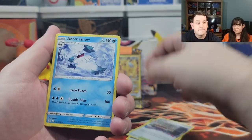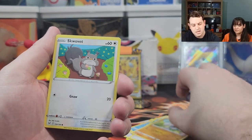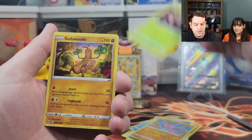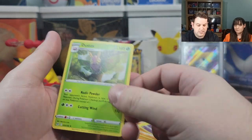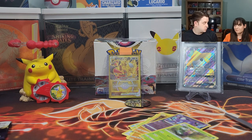Lost City, Abomasnow, Gift Energy, Meditite, Squirtle, Gligar, Phantump, Psyduck, reverse holographic Sableye. And... Dustox — dud. That was our cool-down pack. Now everything else will win. We're gonna win. Let's clean it up.